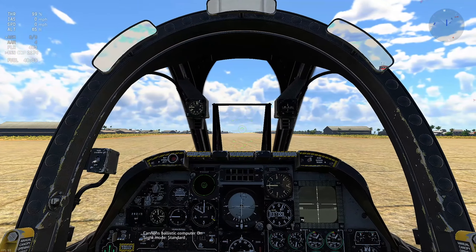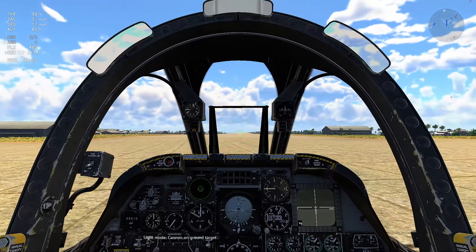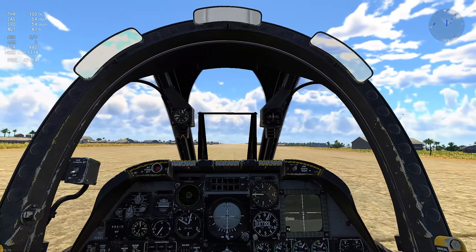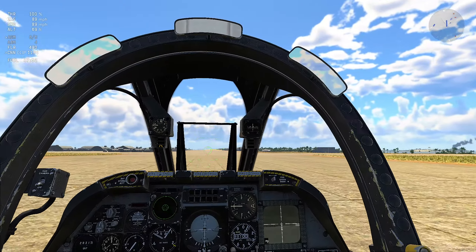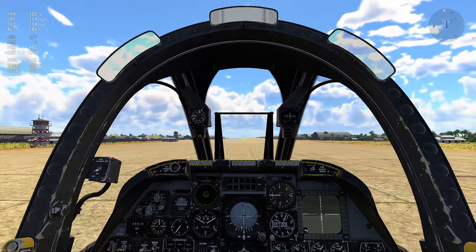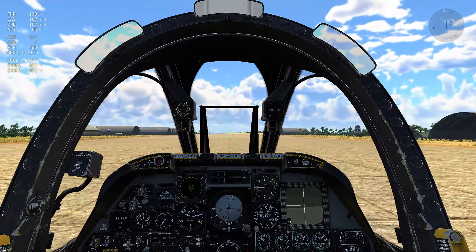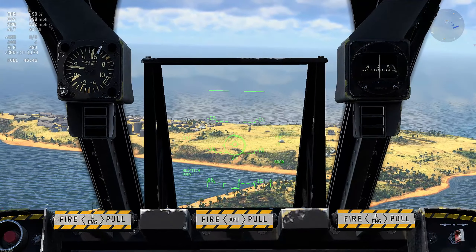Boom — direct hit. We've got CCIP for the cannon with a ballistic computer, and we can move the sight mode to engage cannons on the ground and try shooting a tank. I doubt I'll get to use the gun unless there's just one or two tanks left. We've also got the 4Ls, though I'm not sure how useful they'll be, and 480 flares.